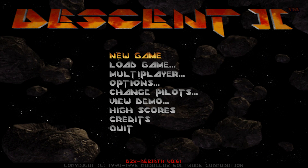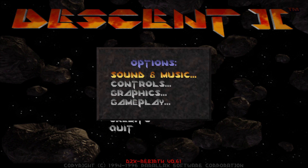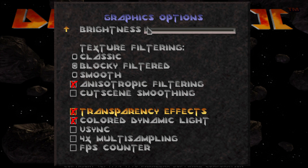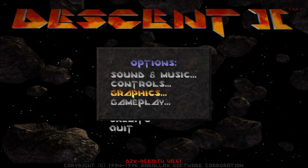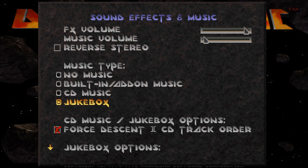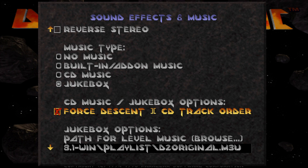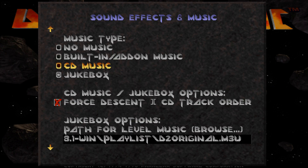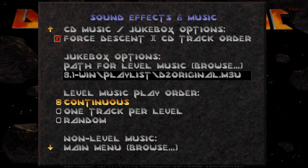And here we are. Let's take a look at some of the options I'm enabling for this playthrough. On the graphics side: blocky filter, texture filtering, anisotropic filtering, transparency effects, and colored dynamic light. I'm playing this with an Xbox 360 controller, and for the music I'm going to put on the original Descent 2 Redbook audio, which is a playlist with the original tracks playing in continuous mode. Maybe further on in the playthrough I might switch it up with some other music.